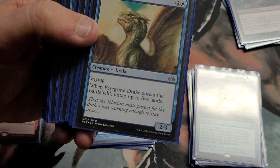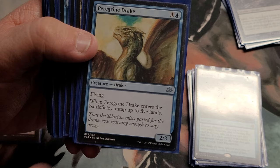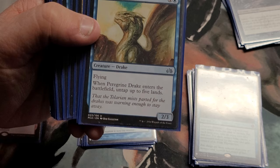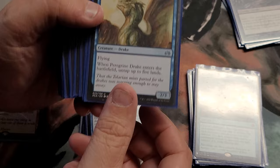The Drake — a five-drop two three. When he enters, untap five lands, which lets me keep my turn going a little bit and build my board state. Also it lets me get two triggers on Altar of the Brood: cast him, drop it, untap five lands, play another card, and it gets another trigger. It's definitely come in handy a lot lately.